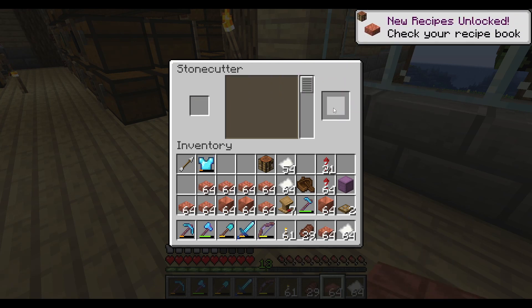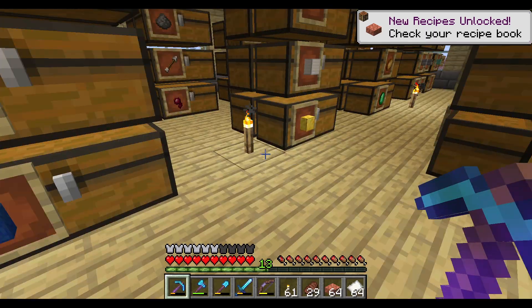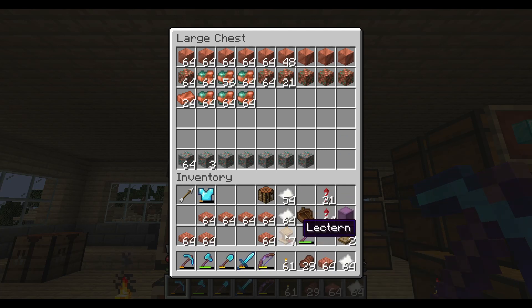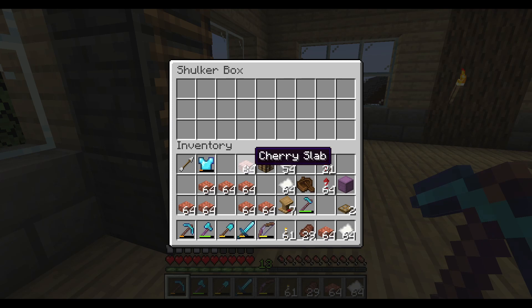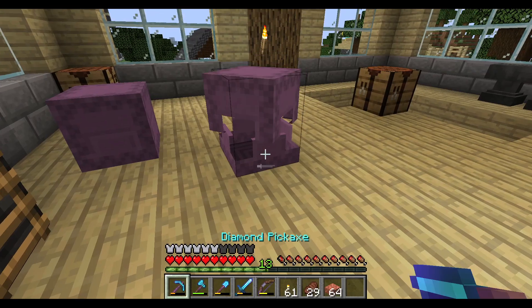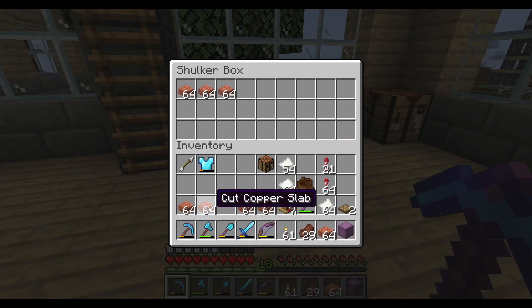Oh my god, I got a lot of them. Okay, well that's gonna be enough. I don't need these blocks anymore. I'm gonna take those cherry slabs out and put them over to this other chest — like that. So that's gonna be the first ingredient.